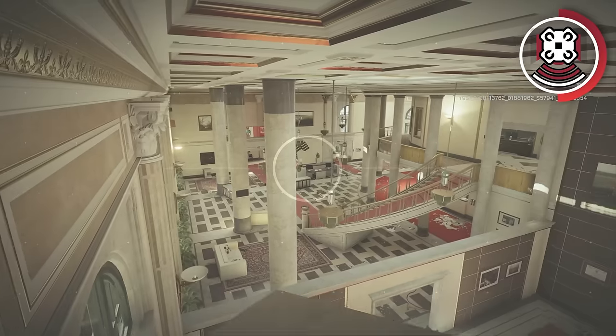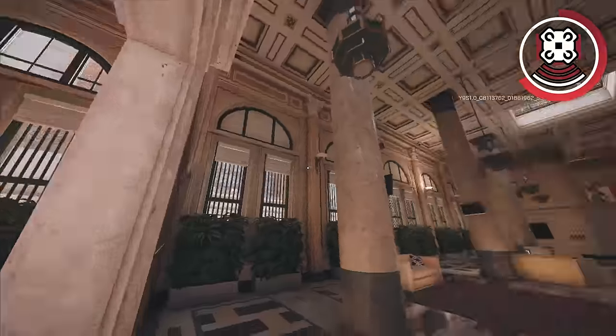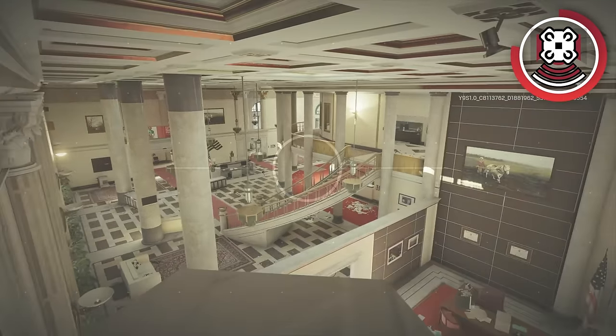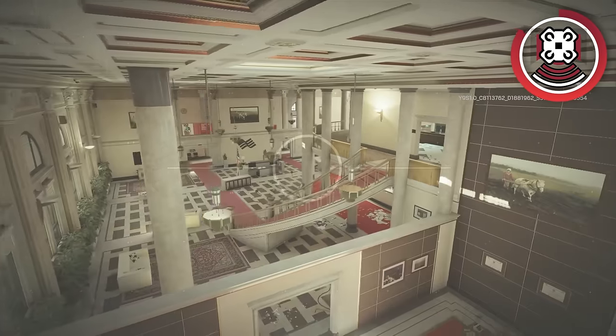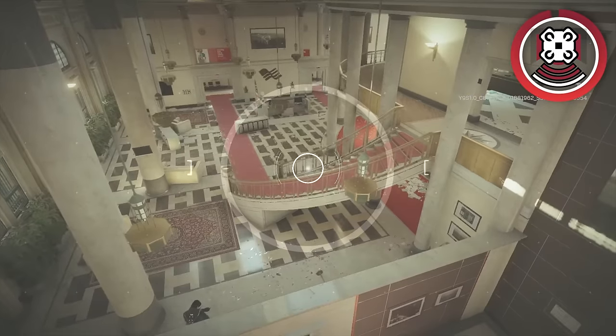An Echo camera like this can see all of Main Lobby and it's very hidden in the process, making it so you still get as much information as a Valkyrie camera would, but you also get a new element of surprise that you never thought would be possible with Echo cameras.